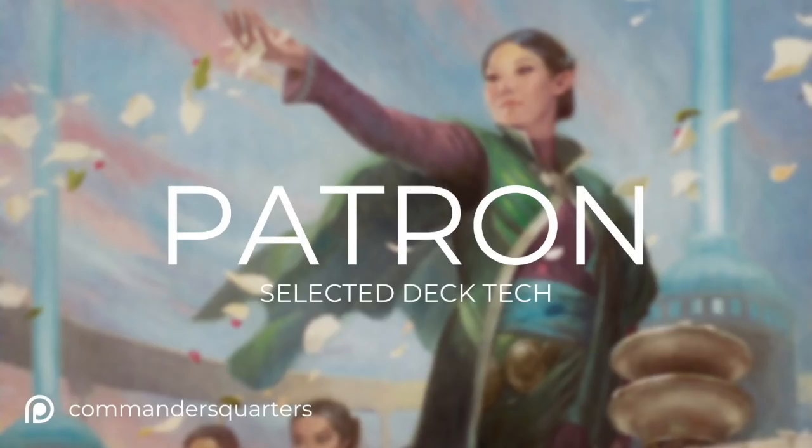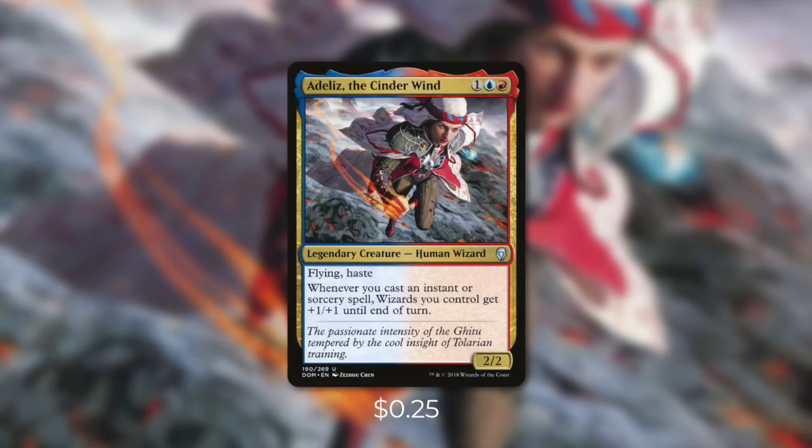Today's episode is a special one — it is a patron-selected deck tech. Once a month, patrons of the Commander's Quarters get to vote on a commander they'd like to see in an upcoming show. The commander that received the most votes was Ataliz the Cinderwind. Ataliz is a 2/2 human wizard with flying and haste that costs one blue and one red. She has: whenever you cast an instant or sorcery spell, wizards you control get +1/+1 until end of turn. Unlike Zada, Ataliz can't really pump your team quickly enough or draw enough cards to kill three other players in 1v1 style.